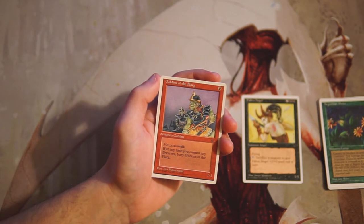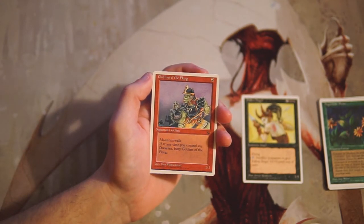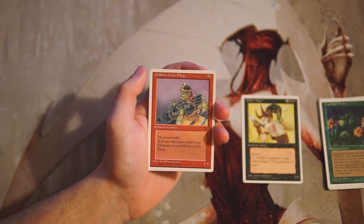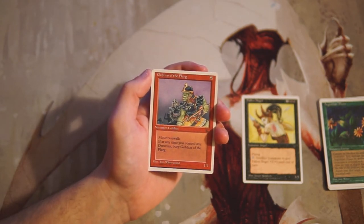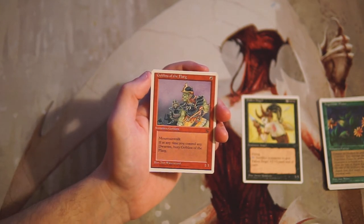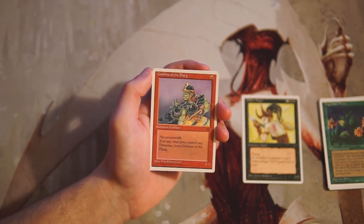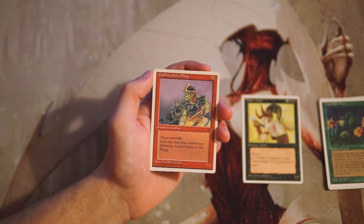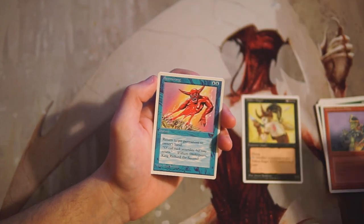Goblins of the Flarg is a 1/1 for one red with mountainwalk. If at any time you control any dwarves, bury Goblins of the Flarg. This is just not a great card. I want to point something out here — a lot of creatures near the very start of Magic, and this is a reprint set pulling from sets like The Dark and Antiquities, were just bad. Spells really took precedence in the original game. Things like Time Walk are fantastic for two mana, while these creature designs just didn't have much impact.